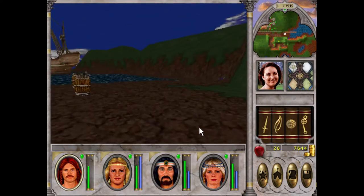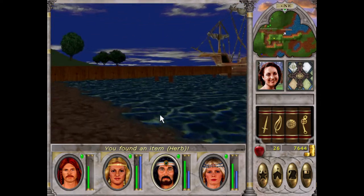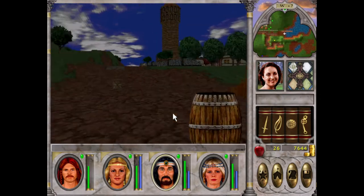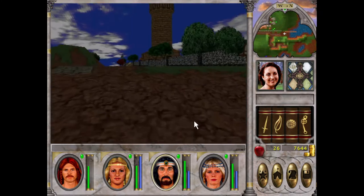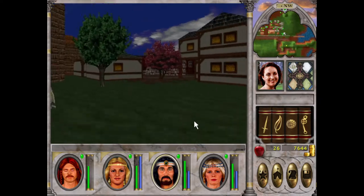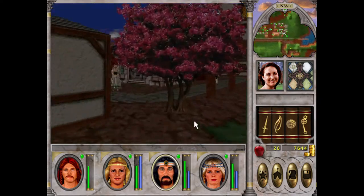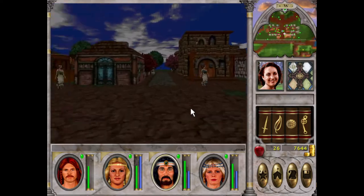I reckon that is it for New Sorpogal for now. We'll rest up, sell some stuff, get some gold, and we'll move on to our next area — which will be Castle Iron Fist.